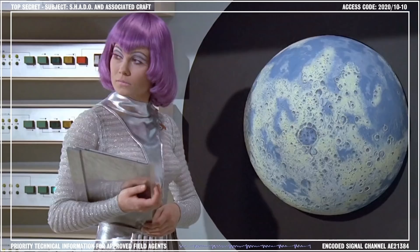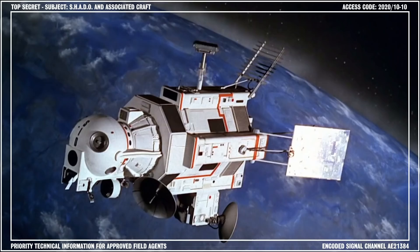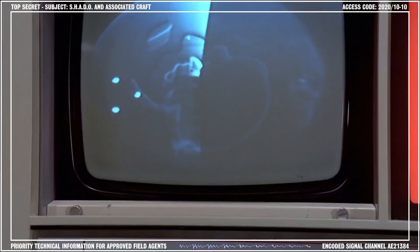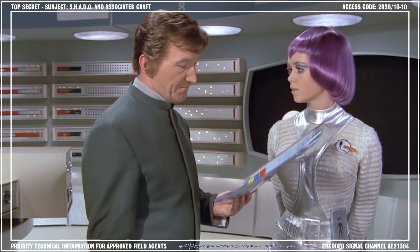Alert drills were carried out at regular intervals to ensure all personnel were ready to respond at a moment's notice. The communications link with the Space Intruder Detector, or SID, was monitored around the clock, and any confirmed sightings could be plotted as soon as they were received. The Moon Base commander also acted as flight coordinator for the interceptor squadron and kept a detailed log of the interceptor response times.